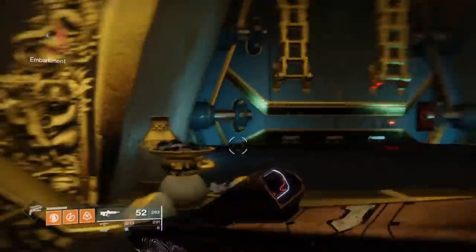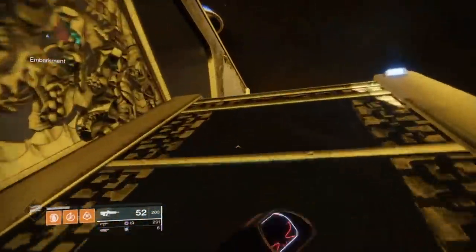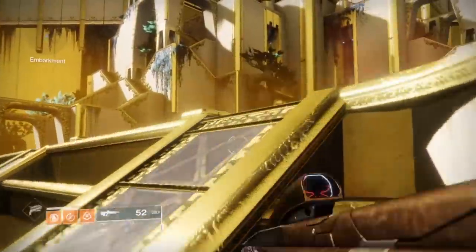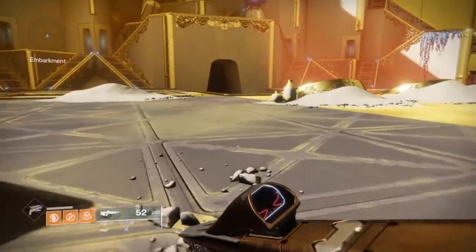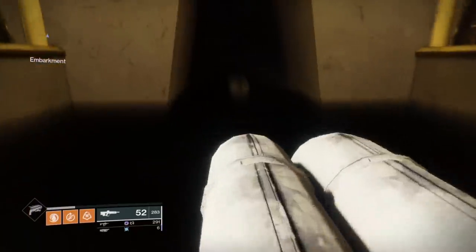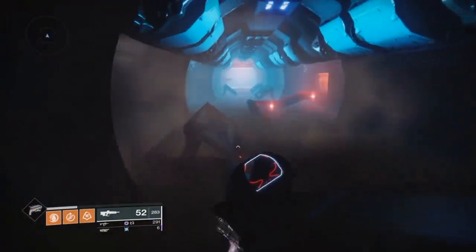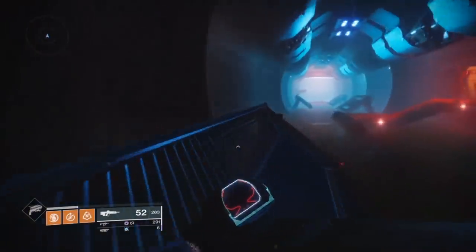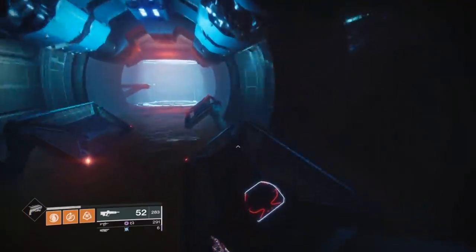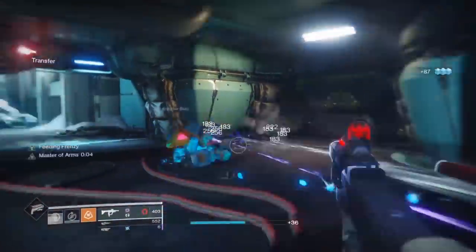Once you've found your way to one of the rooms with the watchers, there are usually about four to six watchers in each room. You have to be quick to defeat them before they put up their unbreakable shields. Once you've cleared the room and destroyed those watchers, you'll be able to collect the lens, then simply back out of the room so the doors close and respawn those watchers. Repeat the process until you've gotten all 24.